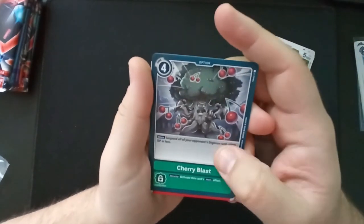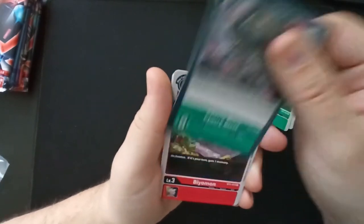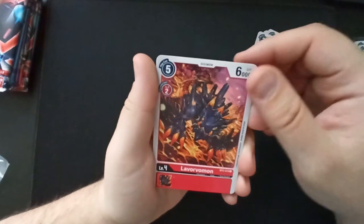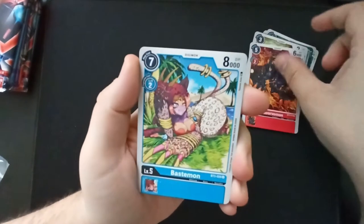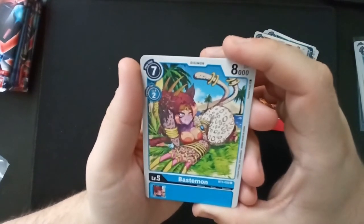'Gargo Laser': security — activate this card's main effect. Main: suspend all of your opponent's Digimon with 6,000 DP or less. That's great. Beeemon, love it. Lavorvomon — okay, that also looks pretty cool. Bastemon — wait, what the heck?